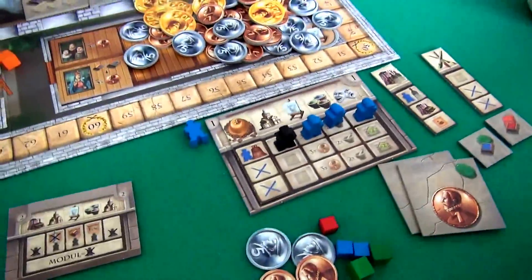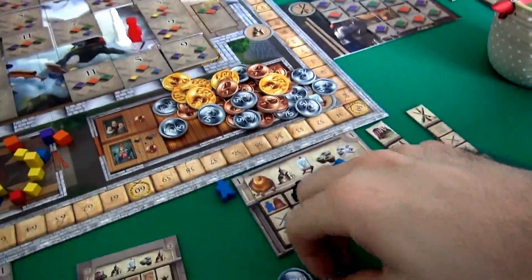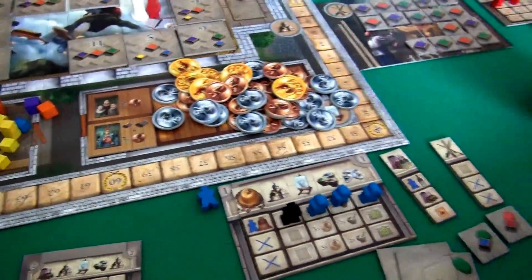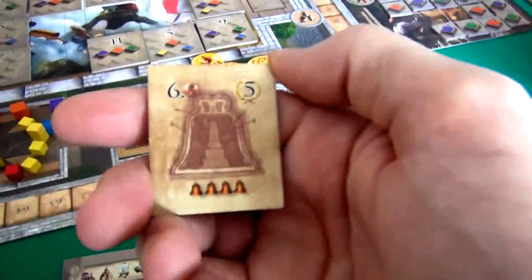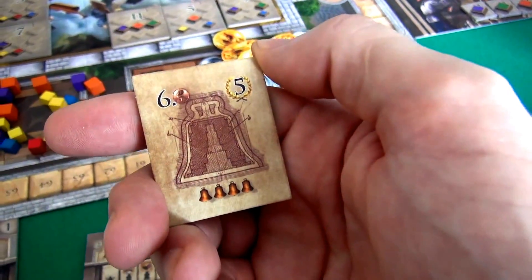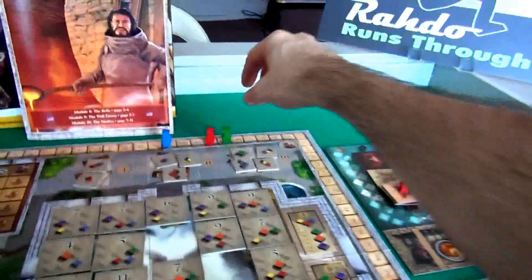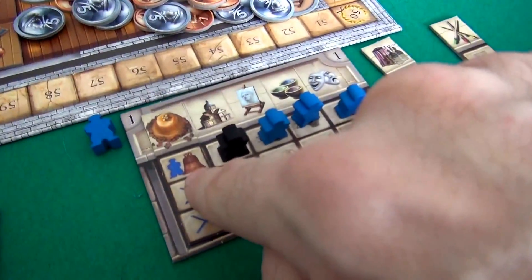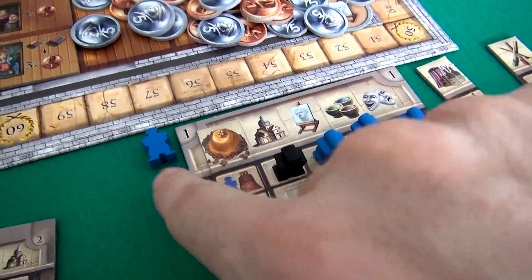Here we go. Jen woke up first. She's not going to the market — she's doing a bell, and she's going to grab that big healthy six-dollar, five-point one that I thought I was going to get. Jen just got it instead. So now she is definitely a viable competitor for bells — she's not very far behind me, and she just scored five points. She didn't even have to use a worker to do it. Since she was down a worker, she decided to do the bell to make up for that.